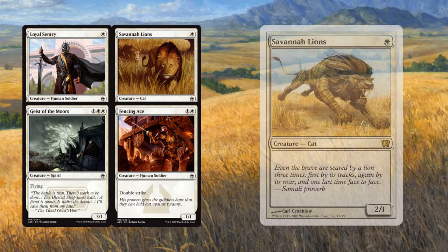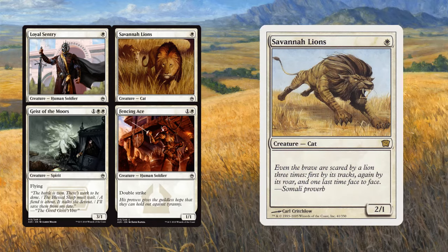Savannah Lions is a classic. This was an amazing creature in the early days of Magic, but in modern day Magic and Pauper, we've already had this in the form of Elite Vanguard. So it seems kind of meh by today's standards.